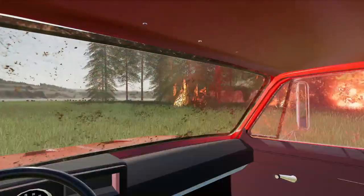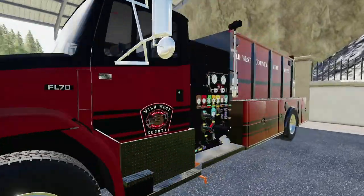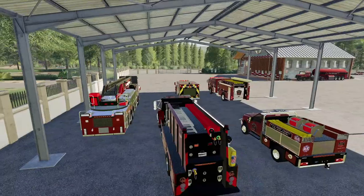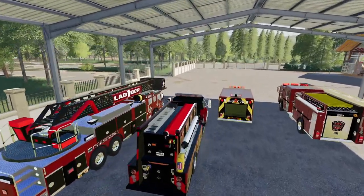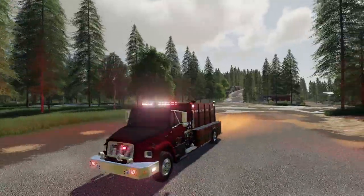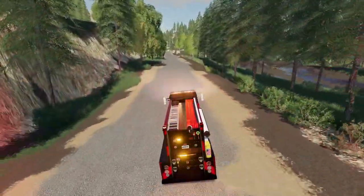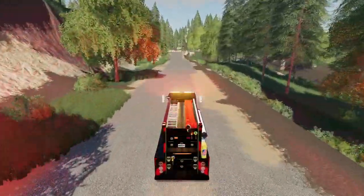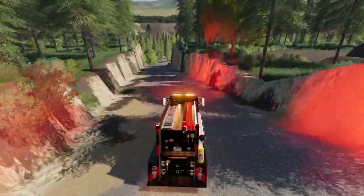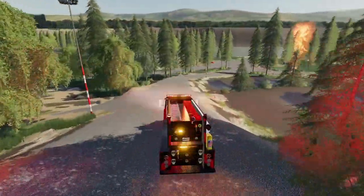I can barely see what's happening but we are at the fire. I'll shut off the engine and grab the next one. The next vehicle we're taking is the FL70 - this thing is an absolute beast. It not only looks cool but it does pretty much everything we will need for this call. Turn on the lights, turn on the siren and let's get moving. Oh geez - I'm losing traction. What is happening with this vehicle? It's not driving correctly. Let's just get to the scene as fast as we can.